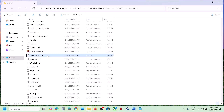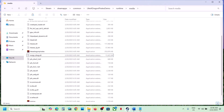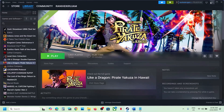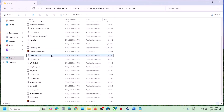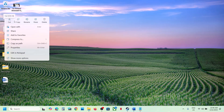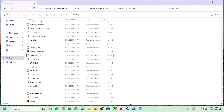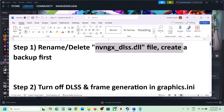If it's still not working, you can even delete this file — right-click and delete it. Once deleted, launch the game. If you face any problem because of the missing file, you have a backup, so you can copy it and paste it back to this location. Rename or delete this file, launch the game and check. This has worked for many players so it might work for you.